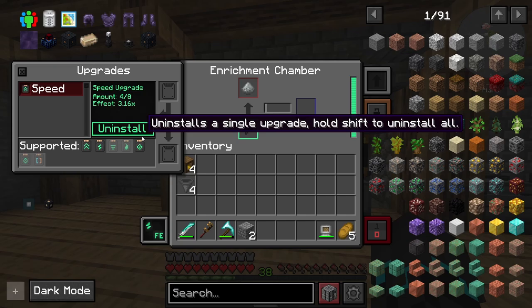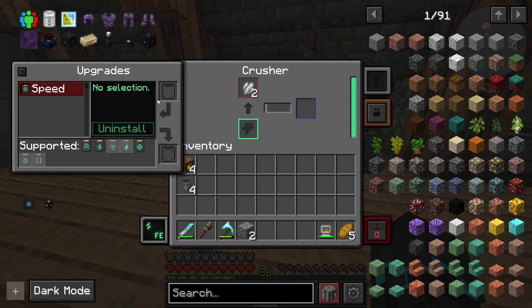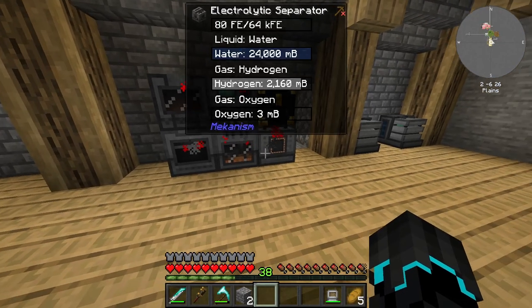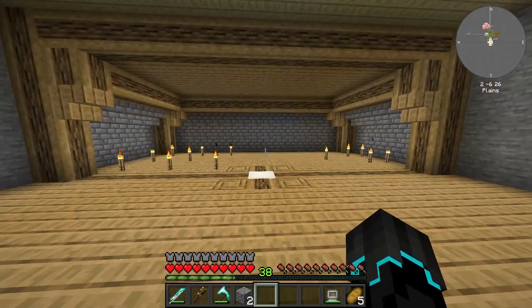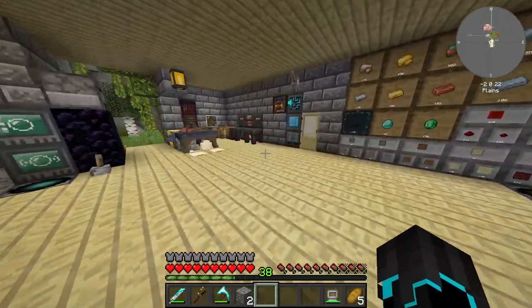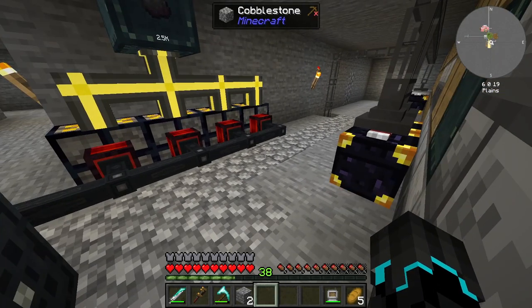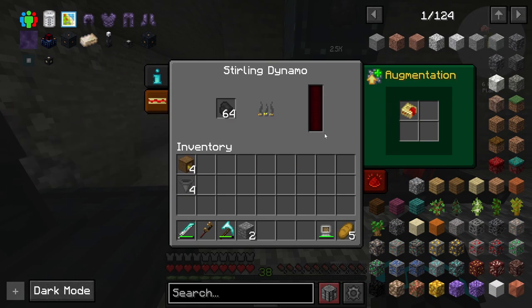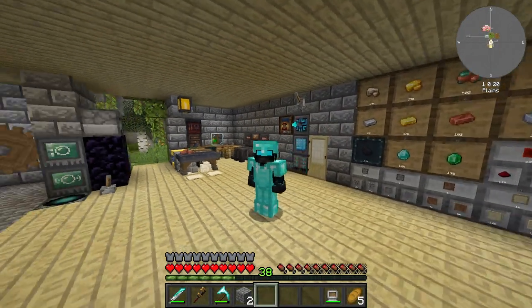I gave them all speed upgrades — four speed upgrades for the enrichment chamber, four for the crusher, and I think two for the purification chamber and two for the separator. However, that was clearly not enough. I need to produce more oxygen. But anyway, if we go up here while that is running, it is very loud. You can see we are unfortunately getting drained really quickly from our power, even though we have all these four sterling dynamos upgraded with reinforced integral components. So power generation is what we will be solving today.